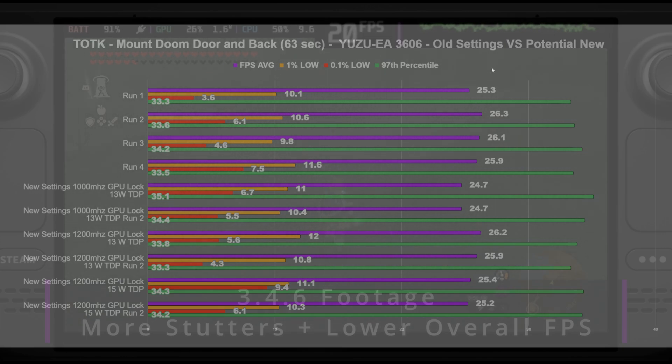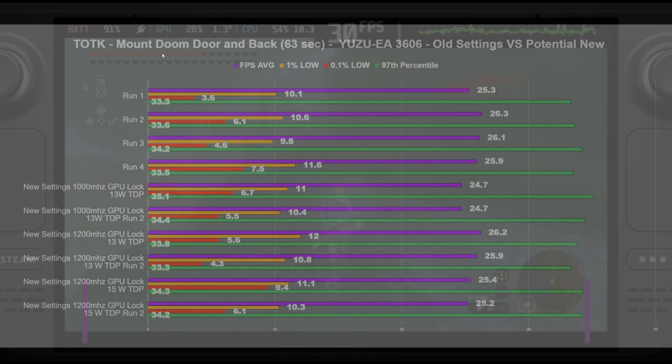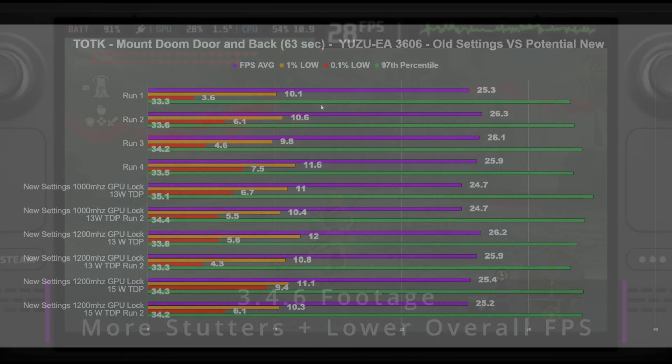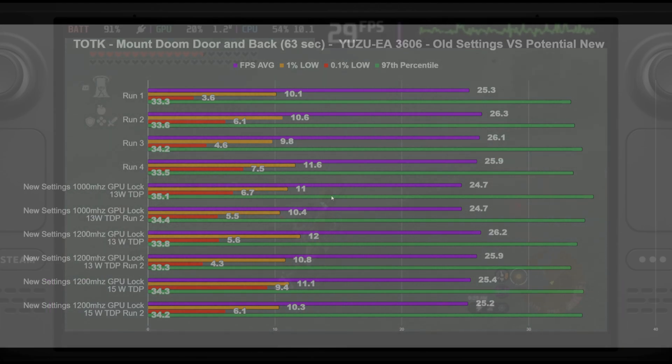Moving on to the next test — we were testing old settings versus the potential new settings in the heavier-run area: running up to the door and back to the statue out front of Hyrule Castle, all on SteamOS 3.5. For the first four runs, averages were about in line with our last results at 25 fps. That was our baseline with my previous settings on the new Yuzu. There were still moments of stutter dropping to low teens. I then tried the new settings Spike recommended: 13-watt TDP and 1000 MHz GPU lock — the averages were relatively about the same, so if you're looking to save power, that might be an option.